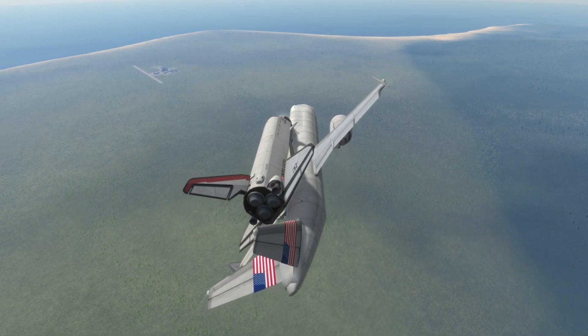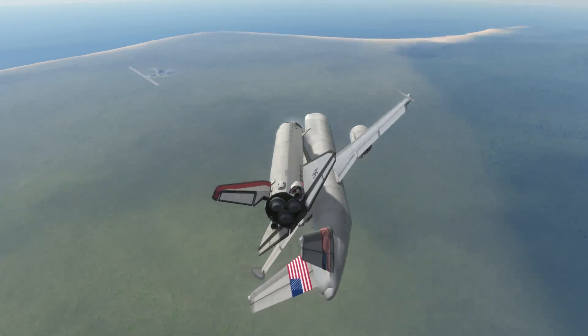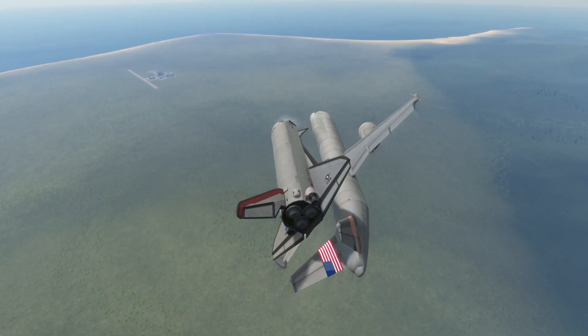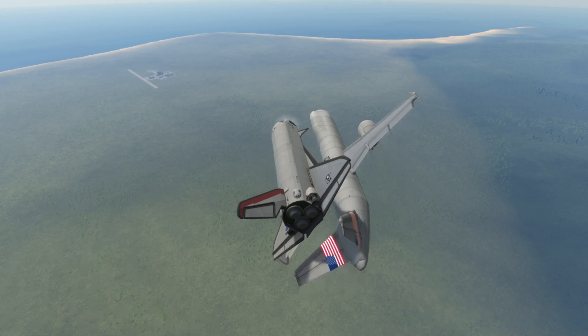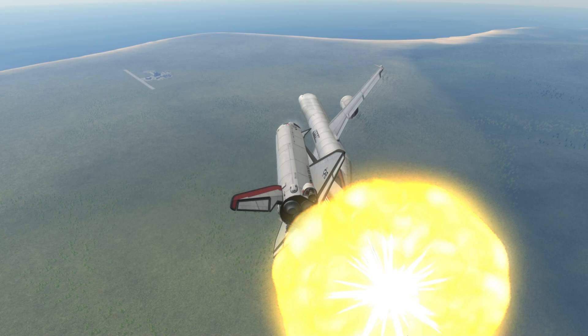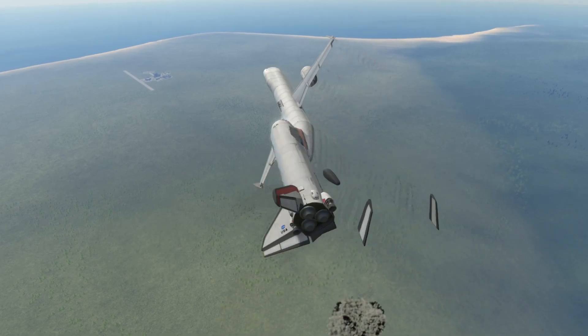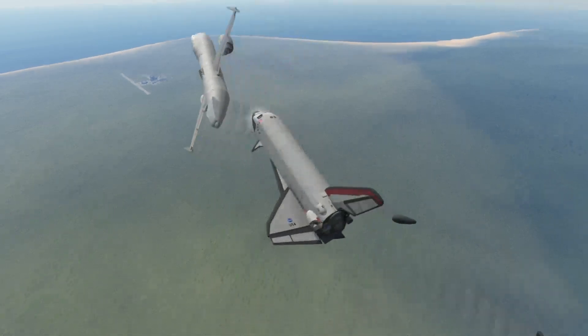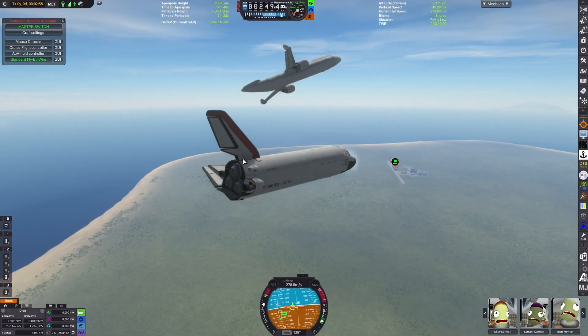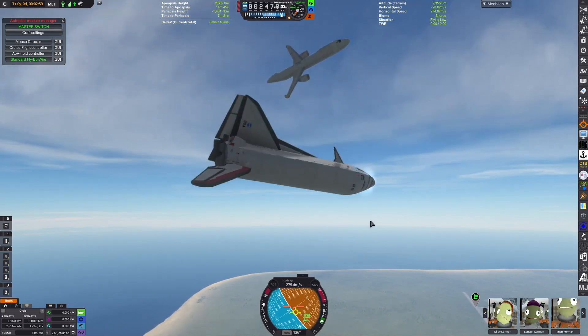This is about to become a compilation of me freely flying a space shuttle. On the first attempt at detaching the shuttle, we made contact with the tail fins. We lost our right wing, and the carrier craft is now tumbling out of control.